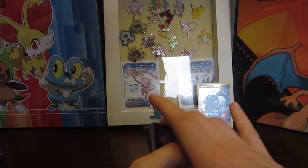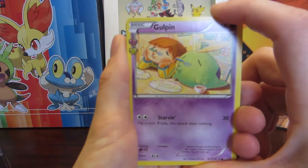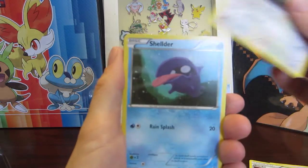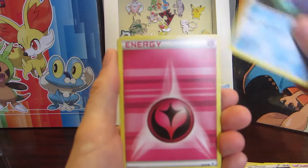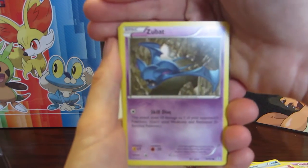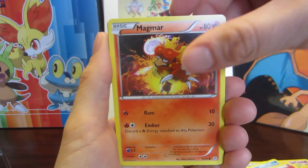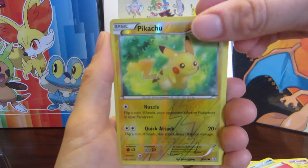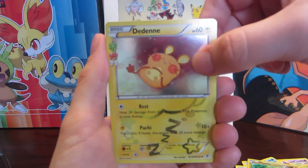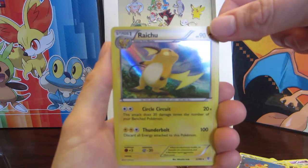We've got a Gulpin, a Poké Ball, a Persian, a Shellder, a Fairy Energy, the best Zubat ever, a Magmar, an ooh — a reverse holo Pikachu, a Dedenne — it's so good! — and a holo Raichu.